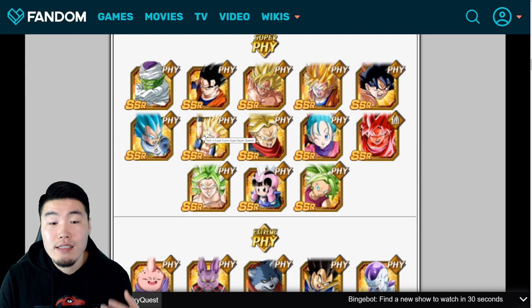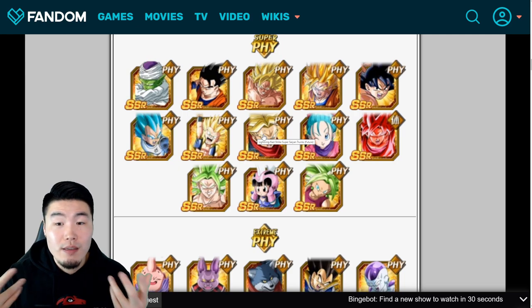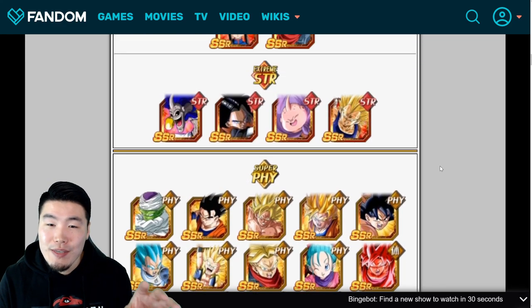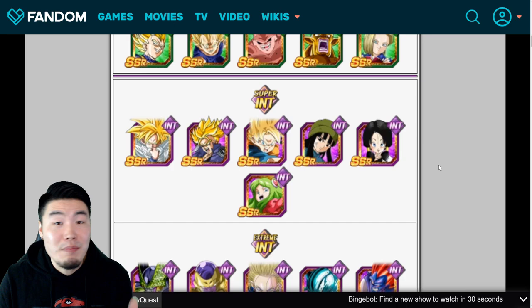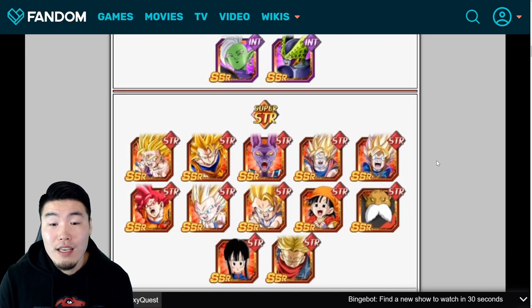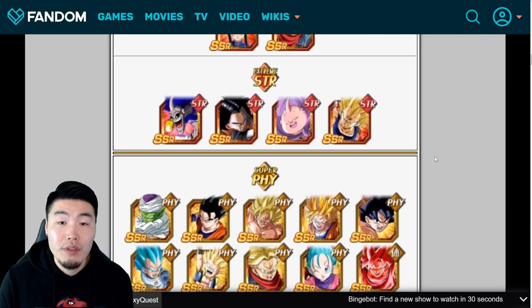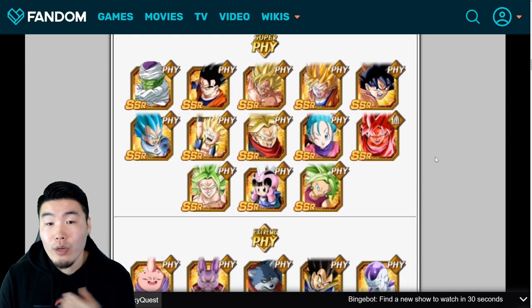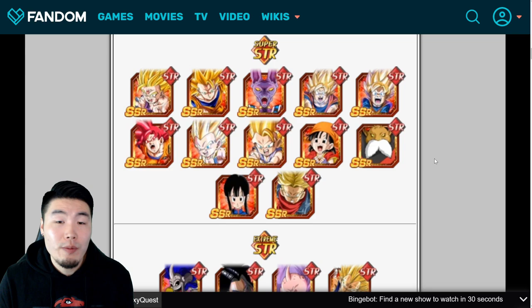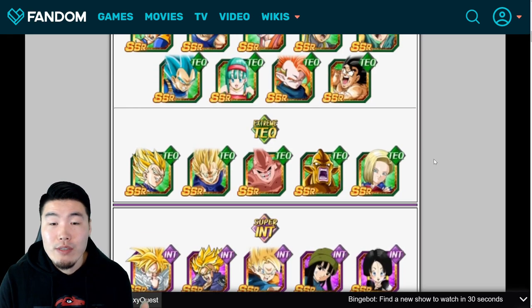PHY Super Saiyan Gotenks is quite good offensively and gets a good amount of defense. PHY Super Saiyan Trunks is a great support unit. Just because I didn't talk about a specific unit doesn't mean they're not good — there are a lot of excellent choices in this pool. The ones I highlighted are the ones most people should be prioritizing with their thank you gift cards. At most, if you pick the gift card wish for Porunga each time, you can get up to seven thank you gift cards, so newer players missing many of these units should prioritize the highlighted ones.